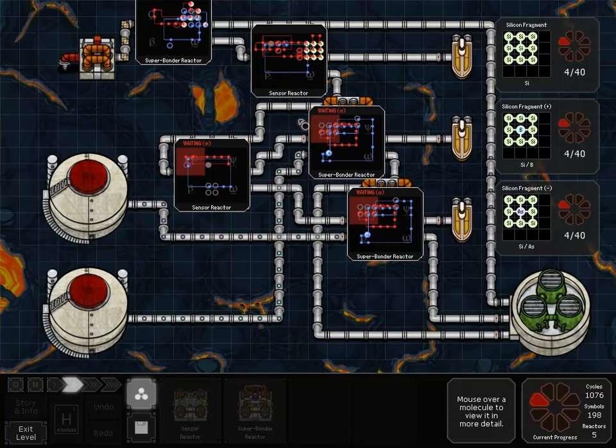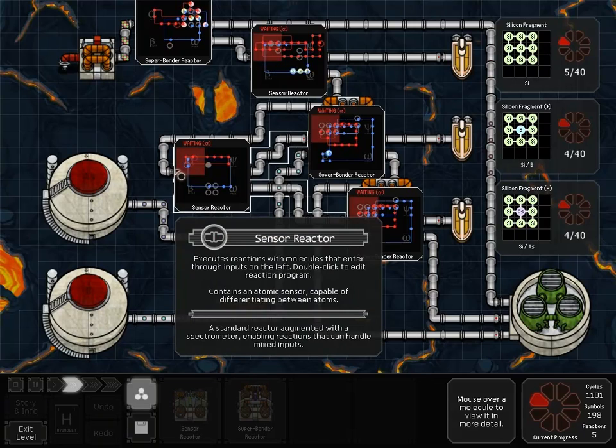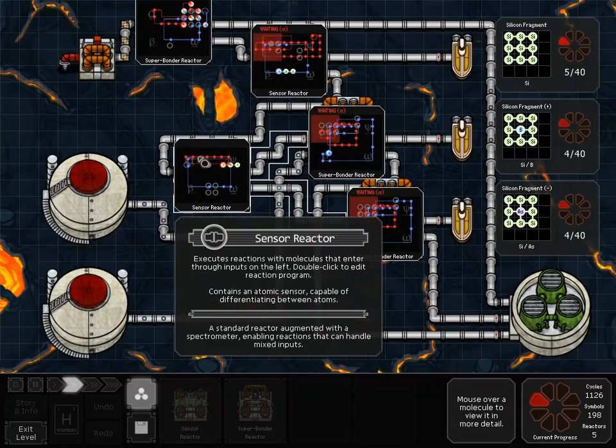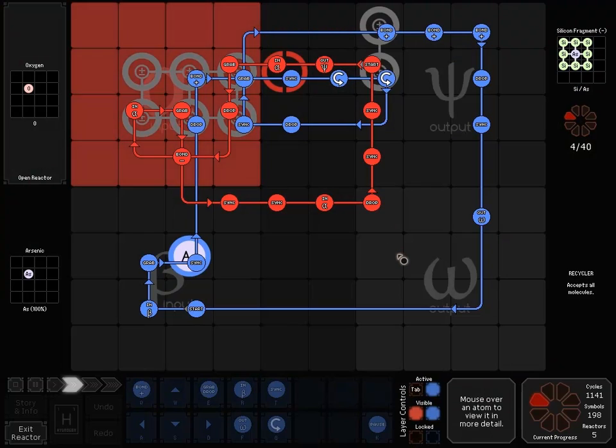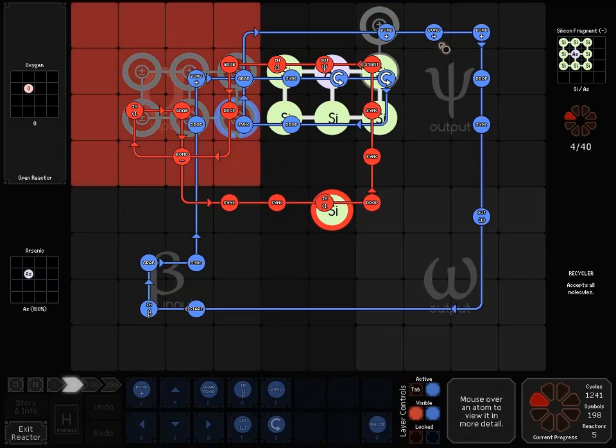I didn't feel rushed on this one because my bottleneck really seems to be up here — everything else isn't really waiting on anything. Blue comes across and it's pretty much exactly the same; I actually copied the reactor. I just saved it as temp and placed it again. The only difference from the last one you've seen is this extra bond. So I go up and take that middle one out, replace it with the As, and then the process is exactly the same. The As just go to the trash.